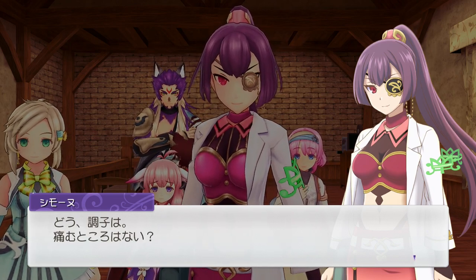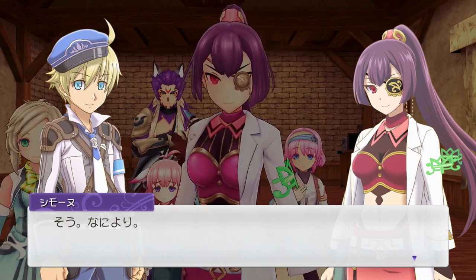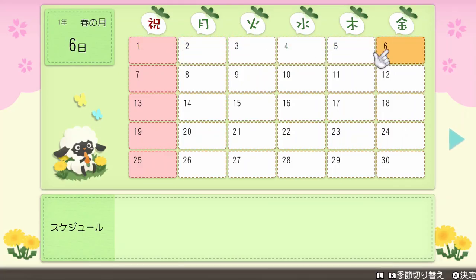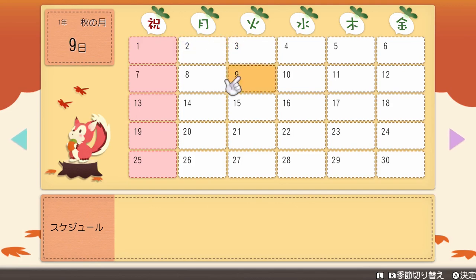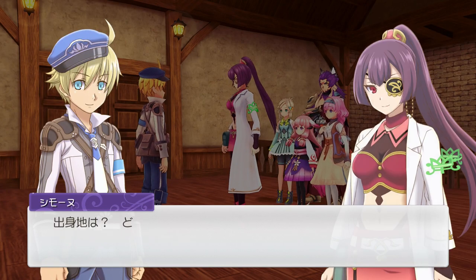She asks how are you doing, does it hurt anywhere? He says I'm fine, I think my body's okay. She asked my name — so by default it's Ares, but I'm going to go with Josh. You can also choose your birthday of course. There are four seasons, as usual 30 days per season. I'm going to pick the third of autumn. This calendar looks so cute. My name is Josh and my birthday is on the third of autumn.